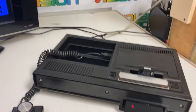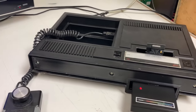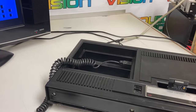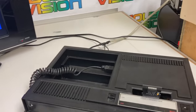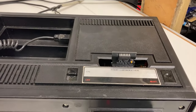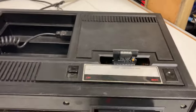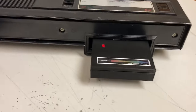I have my ColecoVision that I do all my testing on here. This is a system that has been modified for RGB out as well as RF. The chips have been replaced, so that's why it looks beat up — it's my system that I basically beat up with testing. I have a blank PCB with an EEPROM in the socket in there. I don't put it in the cartridge when I'm testing things.